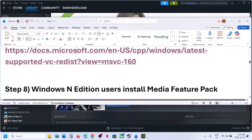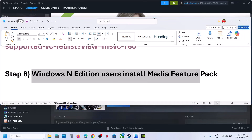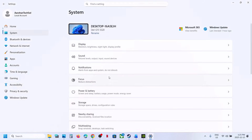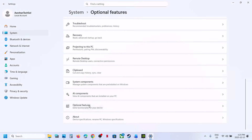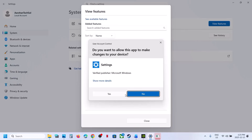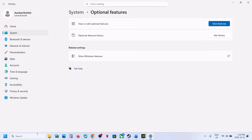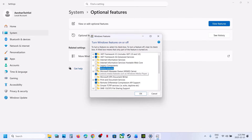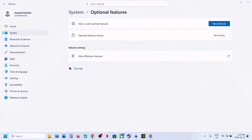If still not working, the next step is for Windows N Edition users: install the Media Feature Pack. Open Windows Settings, go to System, then About, then Optional Features, and click Add a Feature. Type 'Media Feature Pack' — if you see it in the list, put a check on the box and install it. You can also type 'Turn Windows features on or off' and if Media Feature is unchecked, put a check on it and install it. Restart your computer and check.